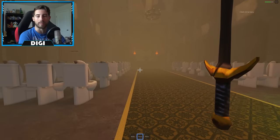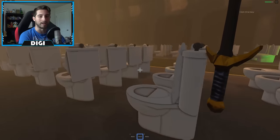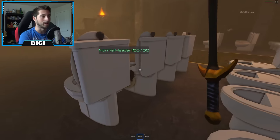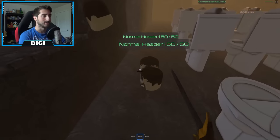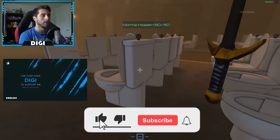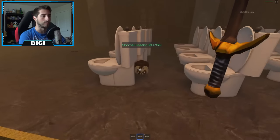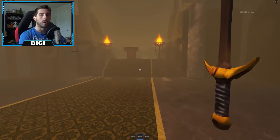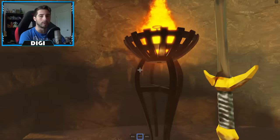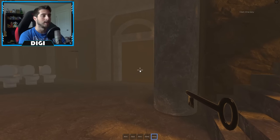Sorry about my frame rate guys, I'm still trying to figure out how to fix my computer. Let's clear out the room in here. Just use these toilets right next to you to your advantage. There's one right there — he's just hiding underneath the toilet. Once you've gotten all of them, then you're going to go up here to the flame and grab the key. Once you've got the key, head over this way to this door.